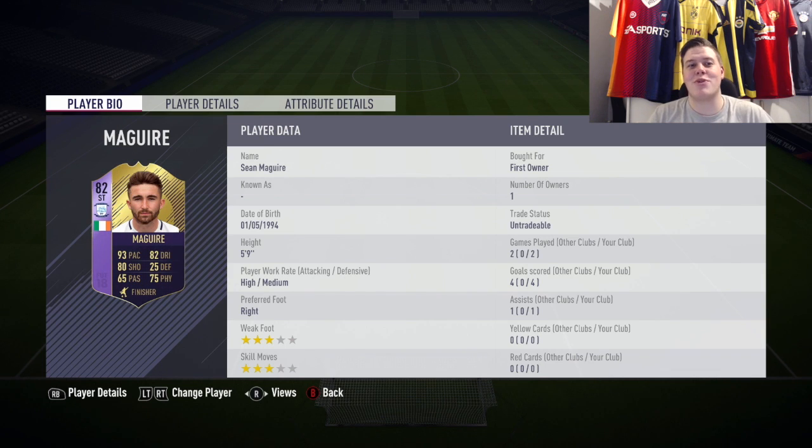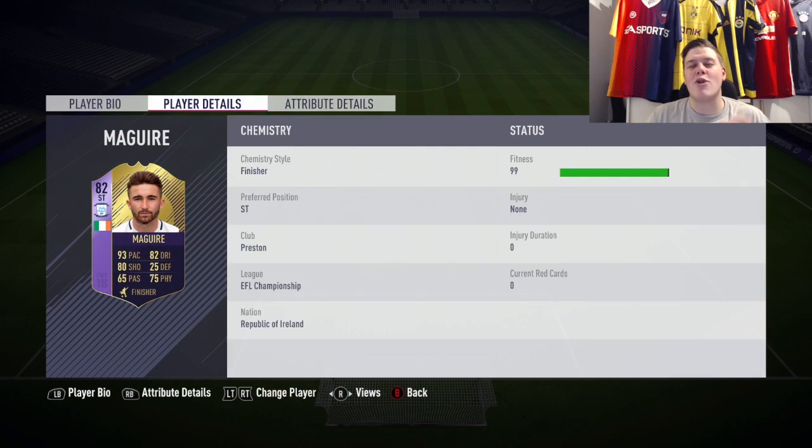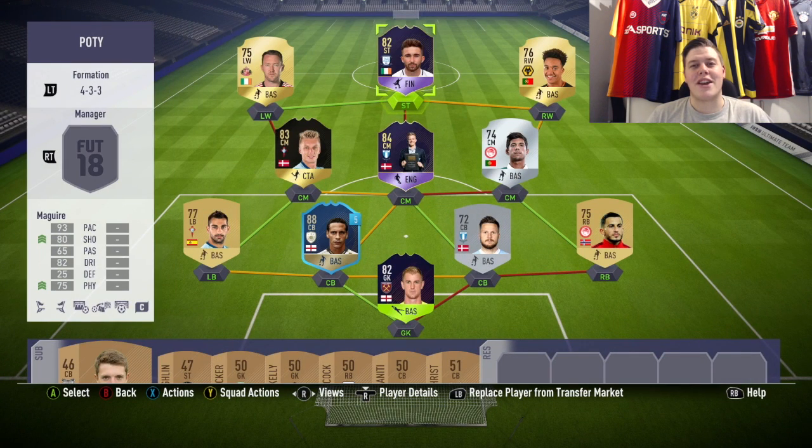Sean Maguire — from the two games I played with him, four goals and one assist in Weekend League qualification. His stats are mad: 95 acceleration, 90 sprint speed, 99 agility and balance, 86 finishing, 83 attacking positioning, 81 shot power, 83 penalties, 87 stamina. The pace, stamina, agility, balance, and shooting all mixed together make him an unreal striker. The only downside is he's only five foot nine so he won't win headers.